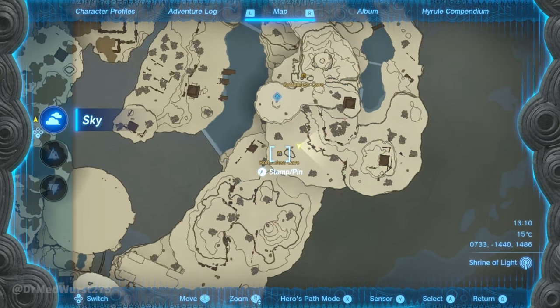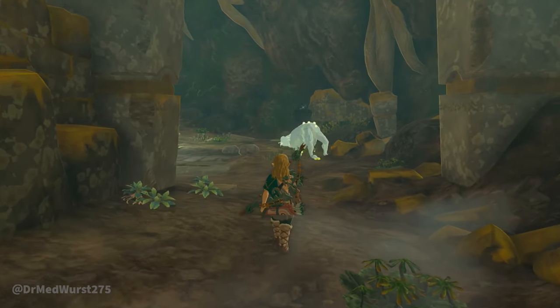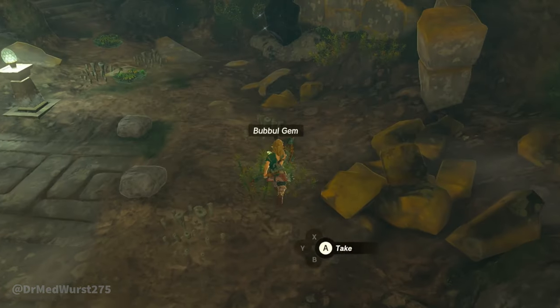When entering a cave, you will gain a marker on your map. Each cave has a specific enemy in sight. If you kill it, the cave will get marked as completed.